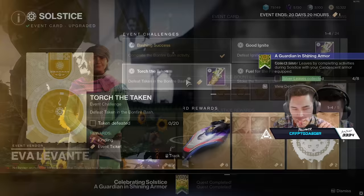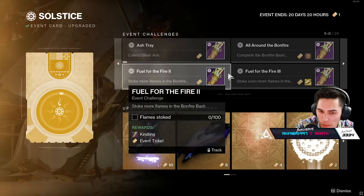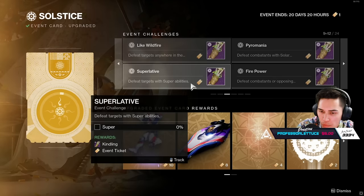Let me go over the two things you're going to be really focused on: number one, Kindling; number two, Silver Leaves. The only way to get Kindling is in your quest tabs, doing these event challenges. A lot of them take place in the Bonfire Bash activity. Some of them require you to get certain weapon kills — whether it's heavy weapon kills, hand cannon kills, or solar kills. There are even other challenges that require you to go play playlist activities, public events, blind wells, etc.